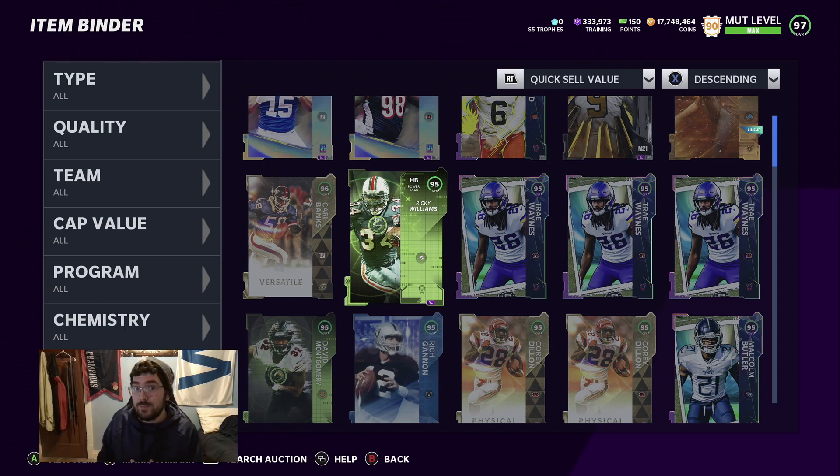82 to 87 overalls — I'm going to stress this a lot: hold them. Do NOT quick sell your 82s through 87s. If you quick sell them you're losing coins — that's probably how a lot of people lose coins on this pack. I'll show you the sets to use them in later, so hold those.